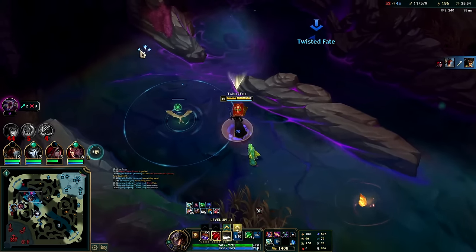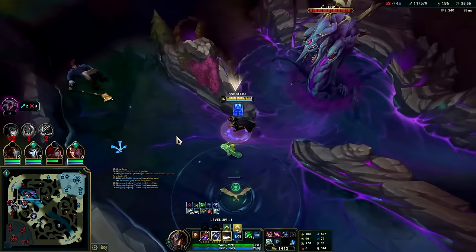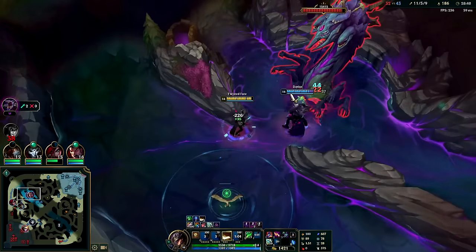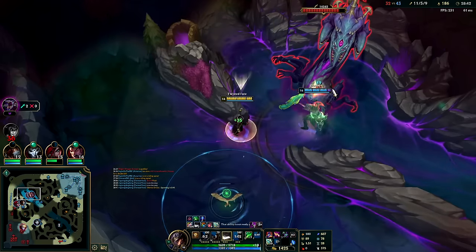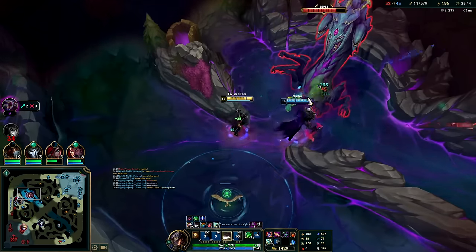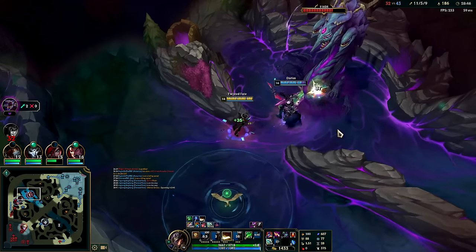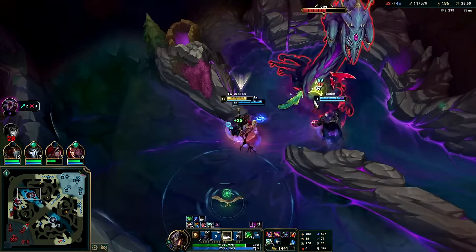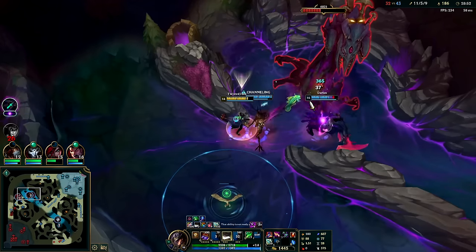They're all spawning in, we can't really do anything else. Baron is the easy call — if we're going to take it, plus bonus stats. Then we can take dragon after. Even after mitigation, blue card is still doing more damage than red or yellow.